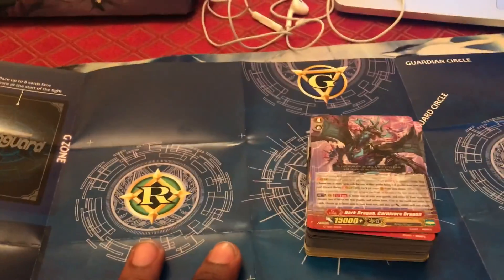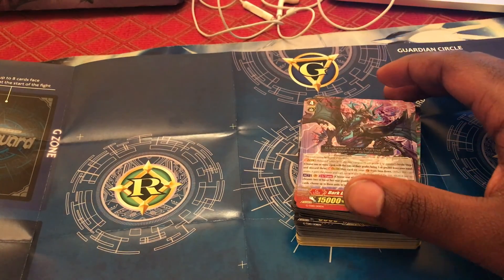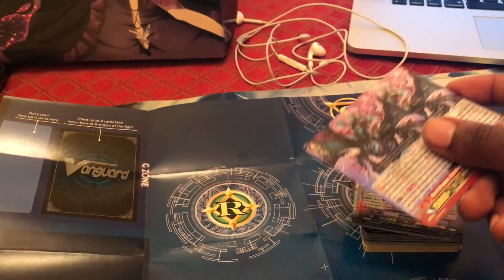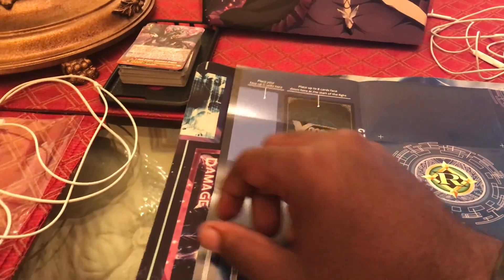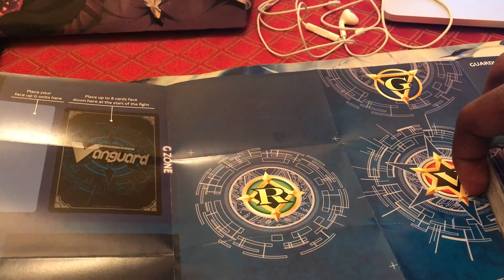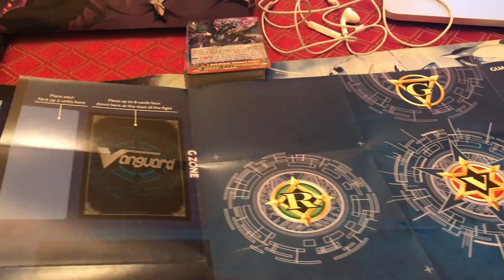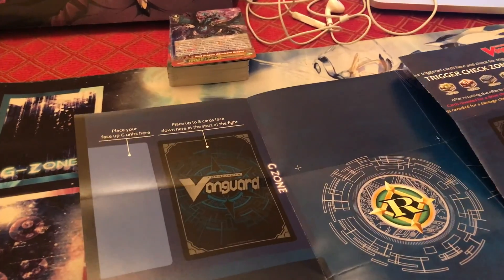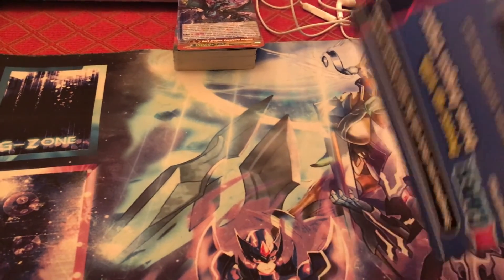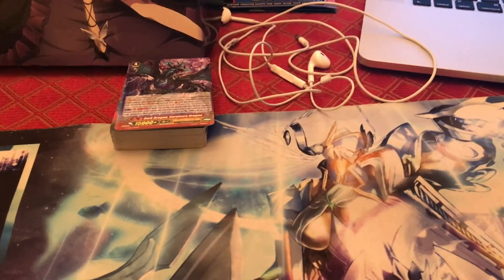The last zone is the exclusion zone — basically a remove-from-play zone. There are effects that will cause you to remove cards from your deck completely from the game, so you can never use them again in that game. You just put them outside of your mat or somewhere like that — there's no exact zone for it. As long as it's not on the field anymore and it's out of the way, you can just put it there. I've seen people put the cards to the side of their deck or off their play mat. The exclusion zone is an open zone, so if your opponent asks to see cards you have removed from the game, you are both allowed to see them.